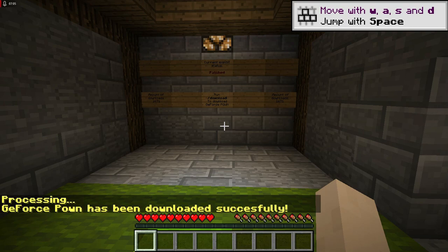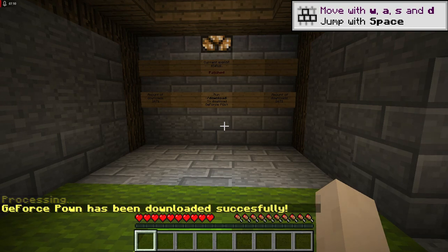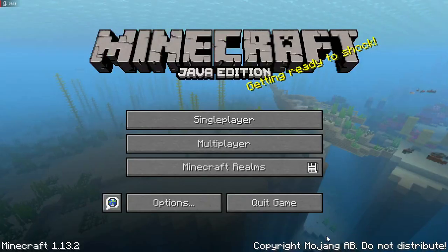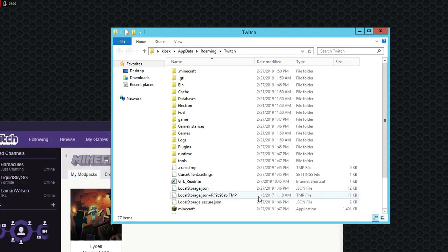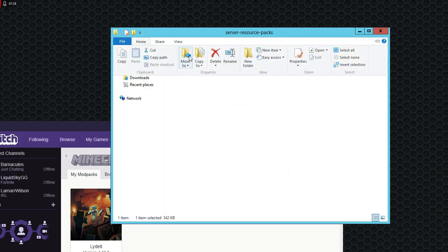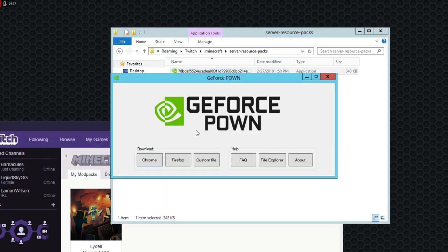Once it has finished, you'll need to exit out of Minecraft — Disconnect, Cancel, and then Quit. You'll need to go to the .minecraft folder, then server resource pack, then the sys file, then home, and rename it by adding .exe to the end. Then launch.